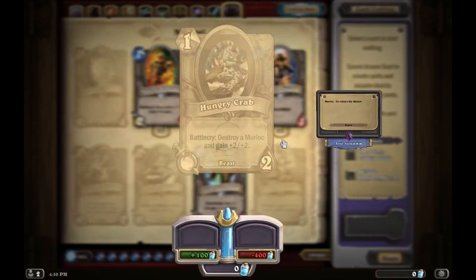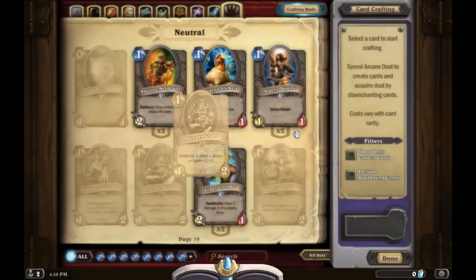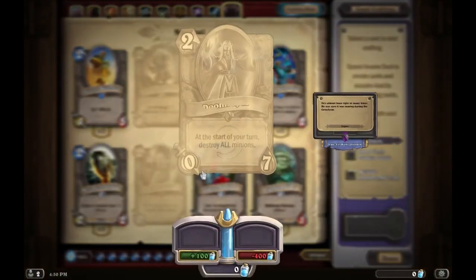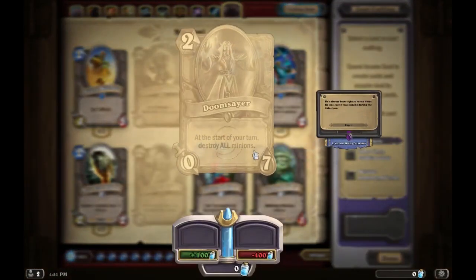I disenchanted my golden Hungry Crab and got 400 dust for it. You can even destroy one of your own Murlocs as a strategy, but it's a very specific card limited to only one type of deck, so be wary of that.